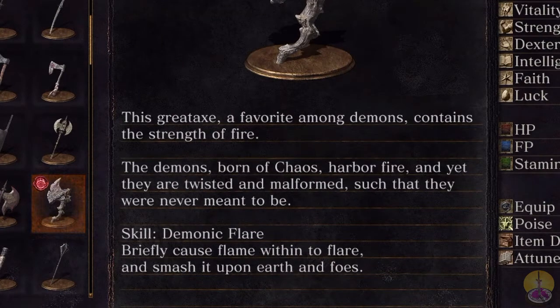The description of this weapon reads: 'What is the strength of fire? Can it be measured? How many jewels is it put out? The demons born of chaos harbor fire, and yet they are twisted and malformed. Such as they are, never meant to be.' That's pretty rude indeed.